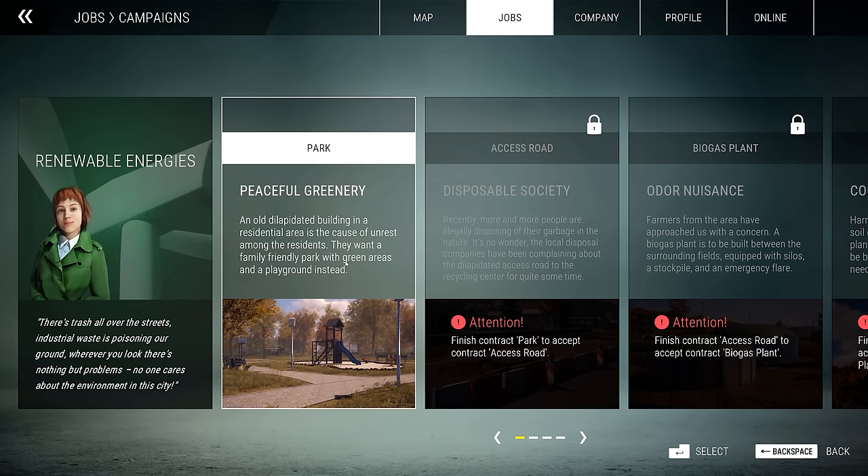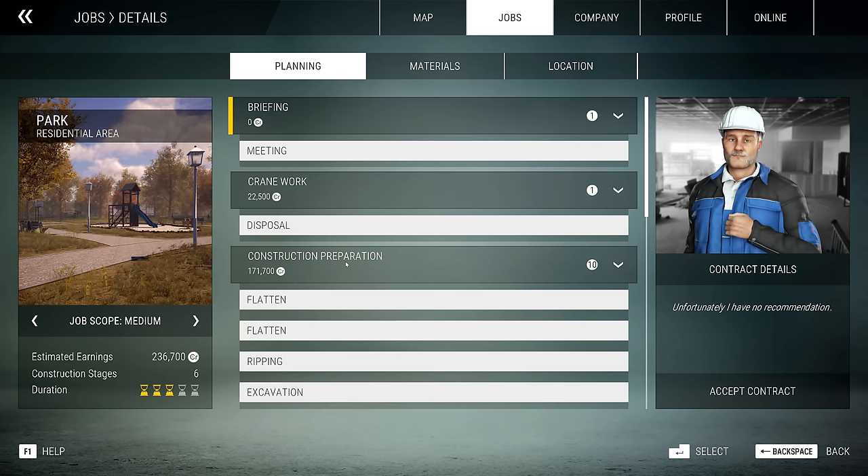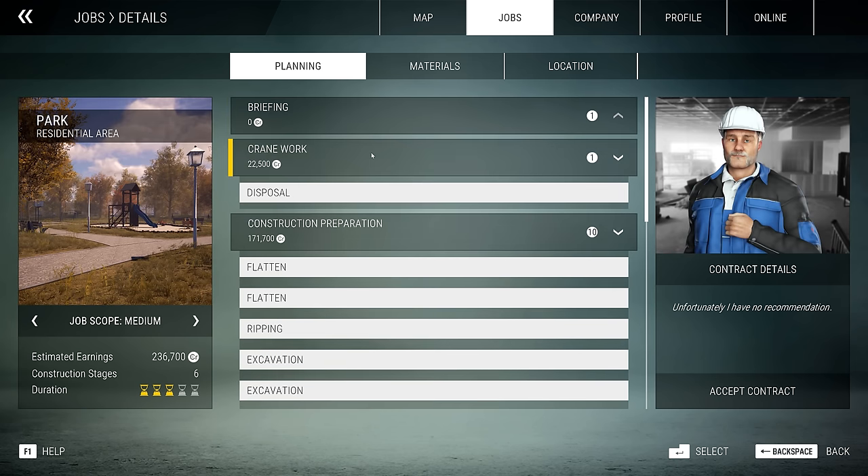An old dilapidated building in a residential area is the cause of unrest among the residents. They want a family friendly park with green areas and a playground instead. So we need to basically meet the client.